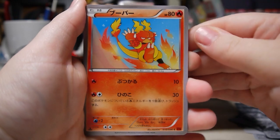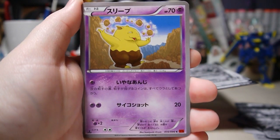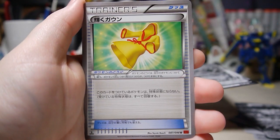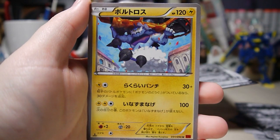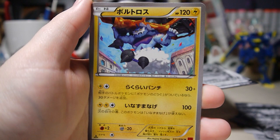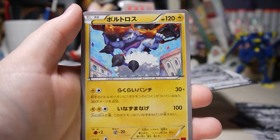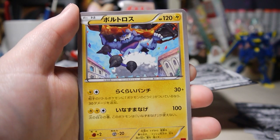We have Magmar, Drowzee, Lickilicky. Radiant Gown, I think it is. And a Thundurus — I don't know these Pokemon very well, I missed those games. No, it is Thundurus. Sorry about the technical difficulties.